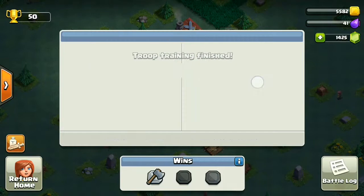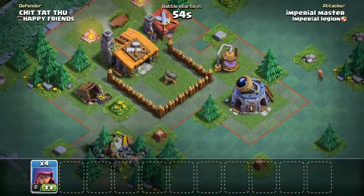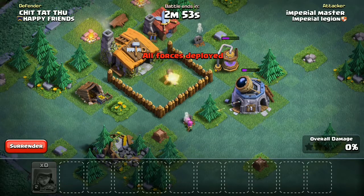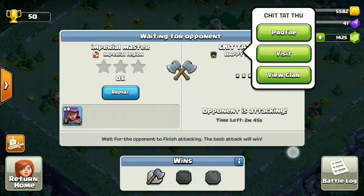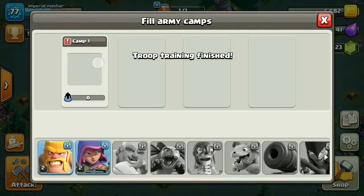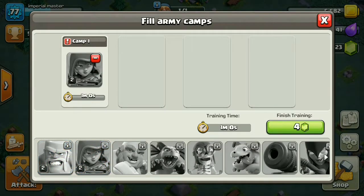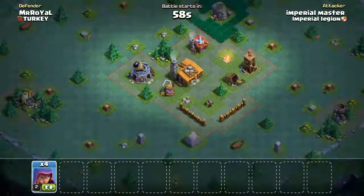Let's attack someone again. Okay this guy has only one cannon — that's actually good for us. Let's put all our troops in. Of course the opponent is going to win again. I'm going to try and at least get one win. Let's check the army camp and find someone else — this next base looks easy.